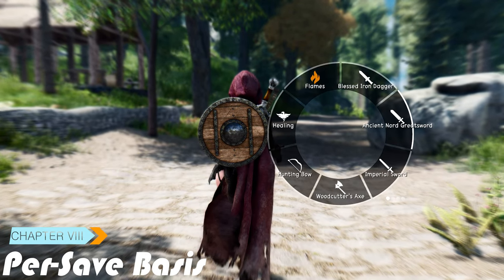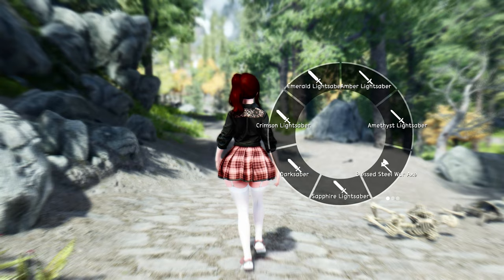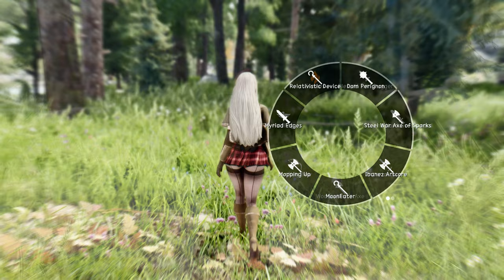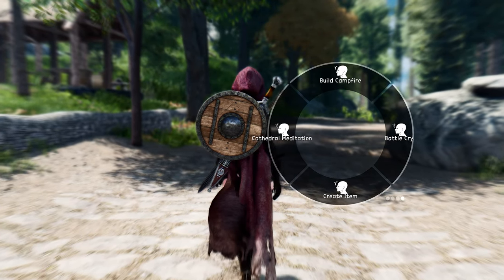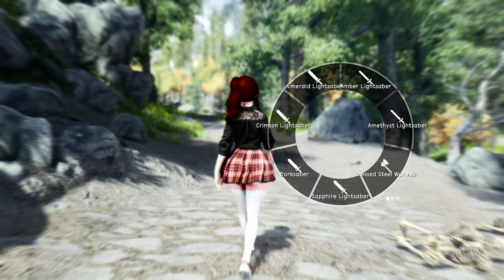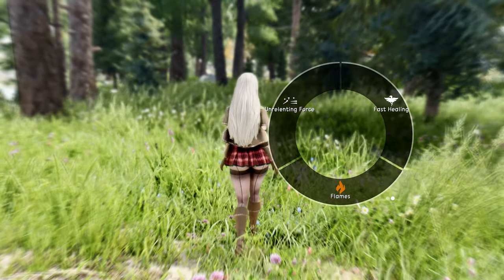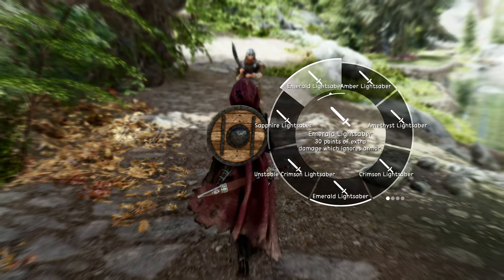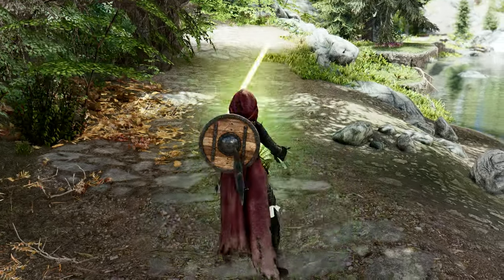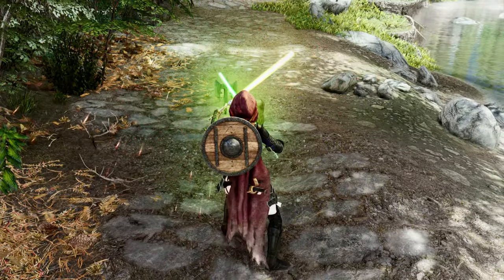One of the most impressive aspects of Wheeler is its persistence. The mod stores your wheel configurations on a per-save basis. This means that each new playthrough starts with an empty wheel, allowing you to create unique setups for different characters or playstyles. The mod achieves this without leaving any script or reference in your save file, ensuring a clean and stable gaming experience. Wheeler is designed with robust versioning and compatibility, making it safe for users to install, uninstall, and update the mod mid-save without worrying about bloated save files or data corruption.